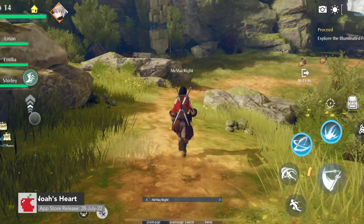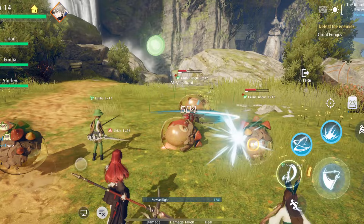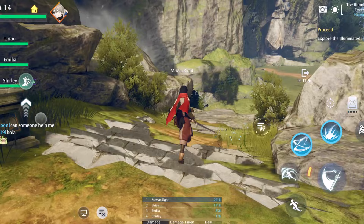Noah's Heart is a new free 3D action gacha game from the people behind Dragon Raja. This one is definitely going for a Genshin Impact style for the gameplay and world on offer. It's also built in Unreal Engine 4, and because of this, I'd say it has last-gen graphics.